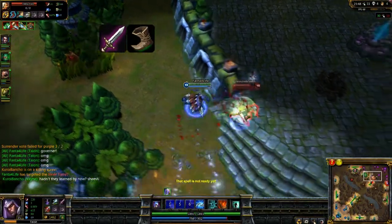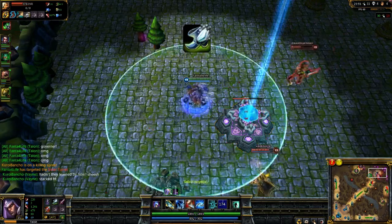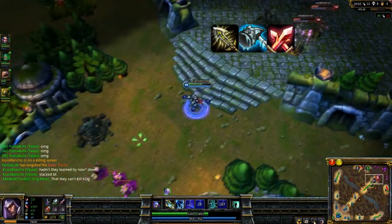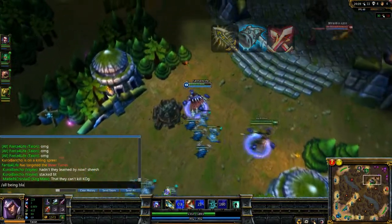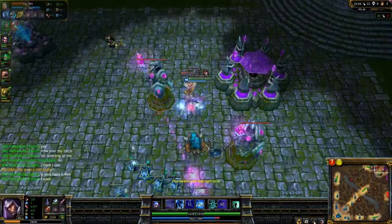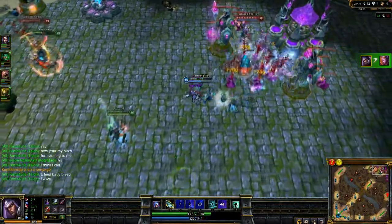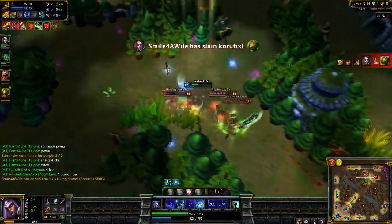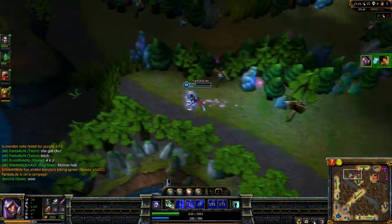I like to start out with a Doran's Blade — this gives me the health and everything I need. My first trip back I get Boots of Speed, then quickly get a Youmuu's Ghostblade, and then Boots of Swiftness shortly after. After that you have a choice: you can get Infinity Edge, a Frozen Mallet which is very strong if you're too squishy, or a Phantom Dancer — all very good items. After that you can pretty much choose what items you want; it doesn't make too big of a difference.